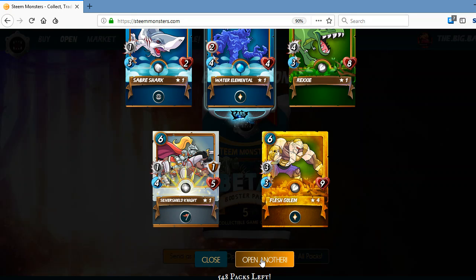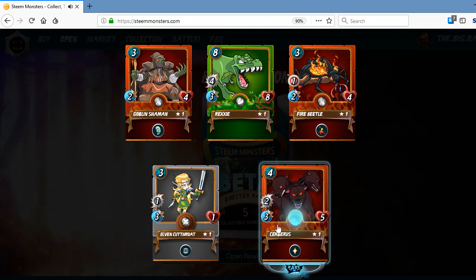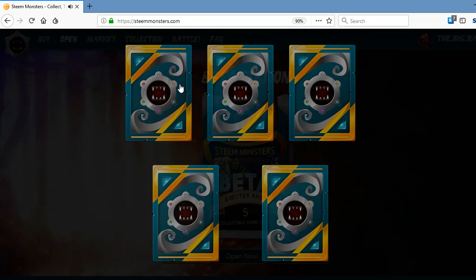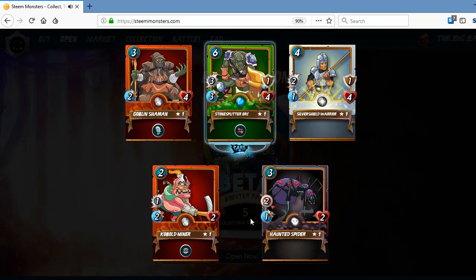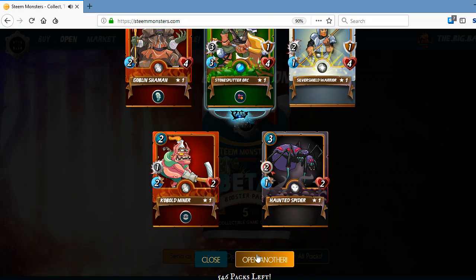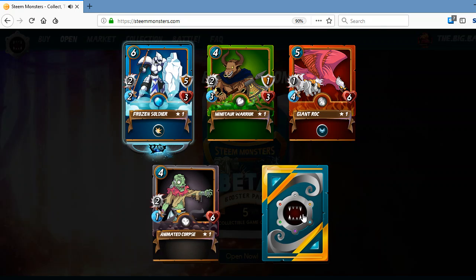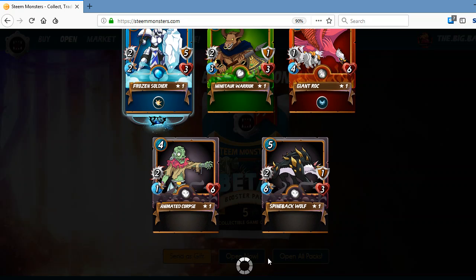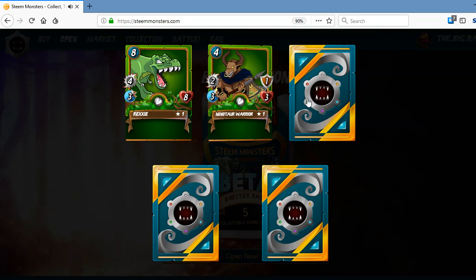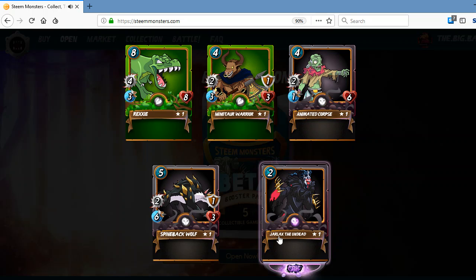Eight more packs to go. Stone splitter orc is a good one. Just a basic pack with one rare. Very nice — I like this guy. Epic card, he's a summoner. Good stuff.